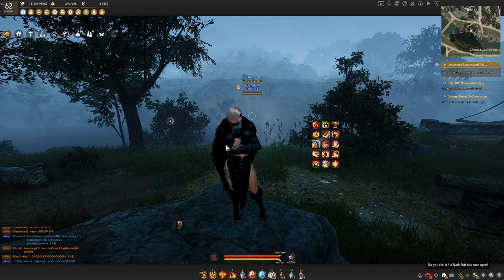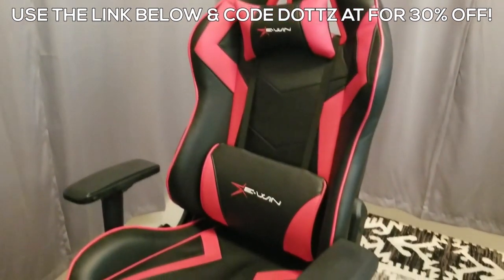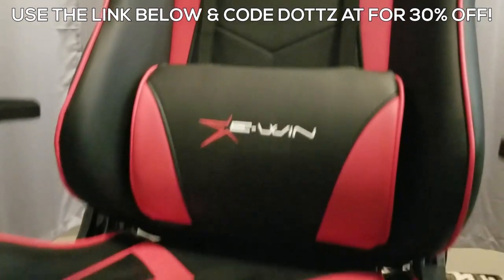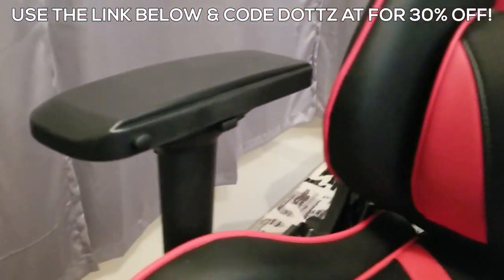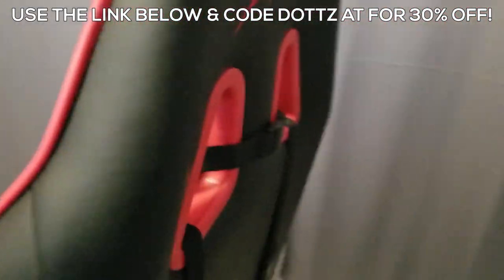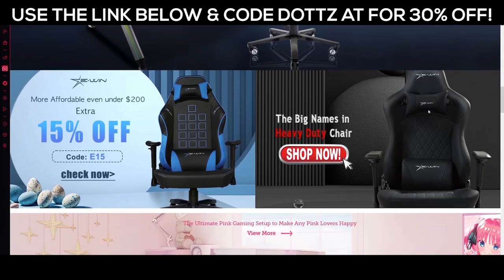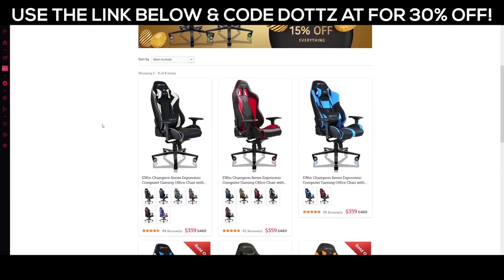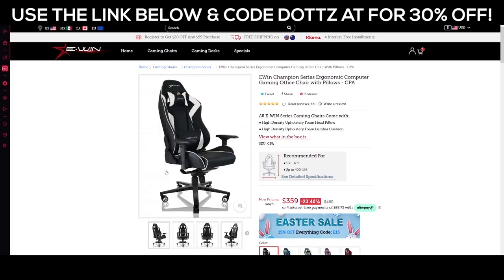But before we get into that, I want to thank today's sponsor, E-Win Racing. I've been using an E-Win Racing gaming chair for my stream setup for a long time and I absolutely love it. It's got a lumbar pillow, neck support, you can move the back up and down, ascend and descend with an arm on the side, and adjust the angle of the armrest, which is really handy depending on where you have your mouse positioned. The build quality is really good, it's extremely comfortable, and I can sit in it for hours with no issue. I personally have the Champion model. You can pick anything up from their store for 30% off using code DOTS at checkout — link in the description below.